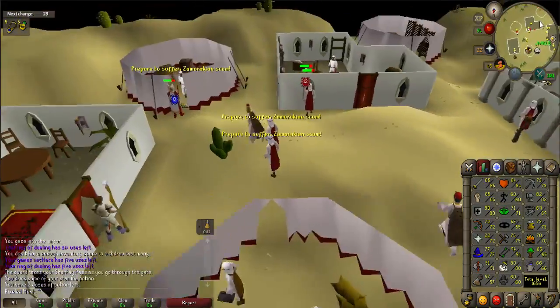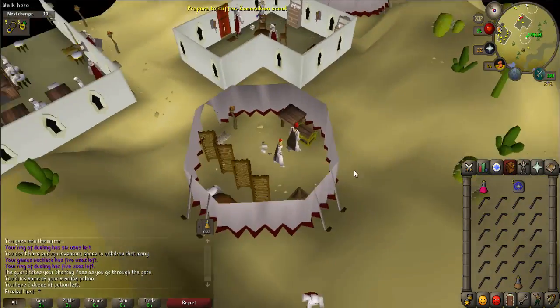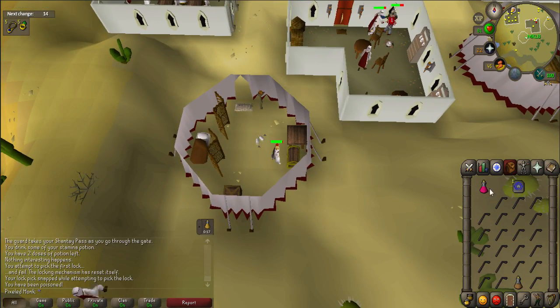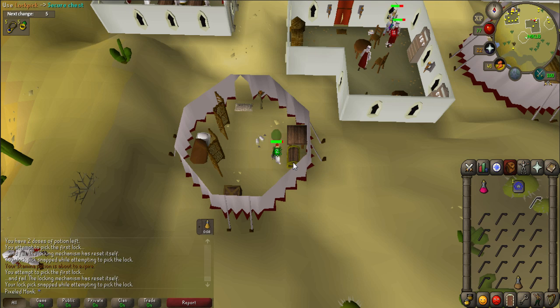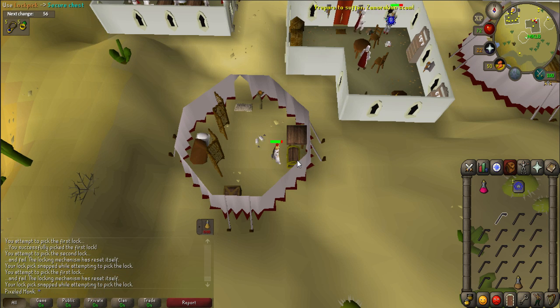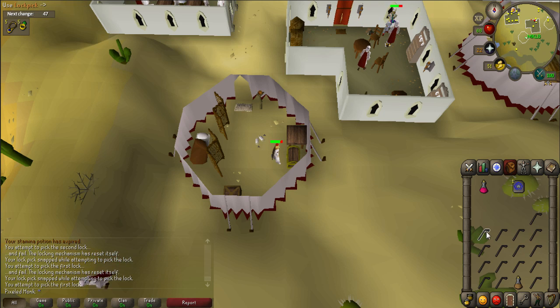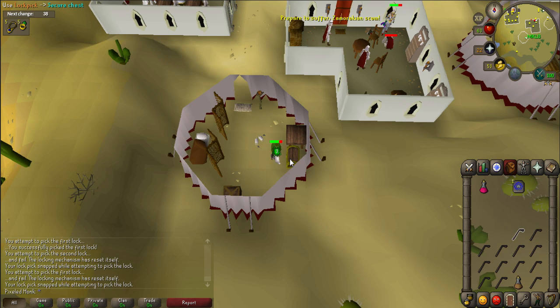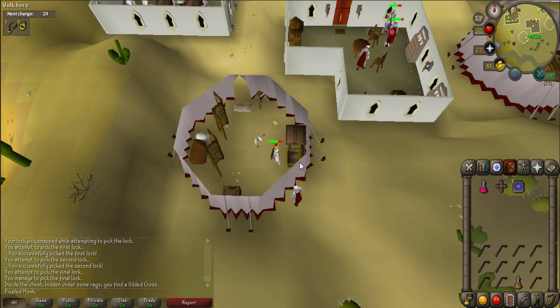Once there, go into the most southern building of the camp. The next part of this quest requires that you open the secure chest in this building. However, attempting to open it is very difficult. Each failure will result in a lost lockpick and hit points damage — you may even be poisoned. If you run out of lockpicks, potions, or food, go to the general store in town and unnote your items with the tiles for a fee. Use a lockpick on the secure chest to attempt to open. When you are successful, you will receive a gilded cross. This may take many attempts and several minutes to accomplish.